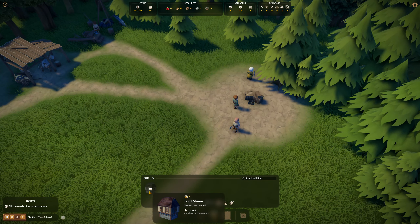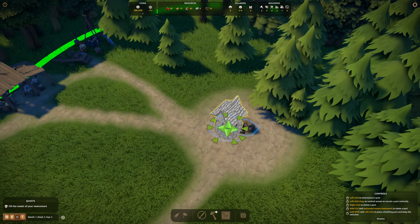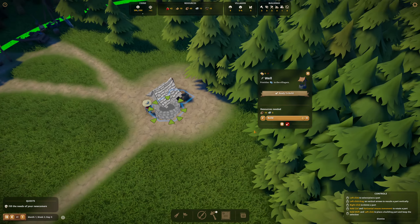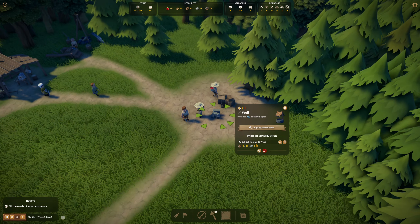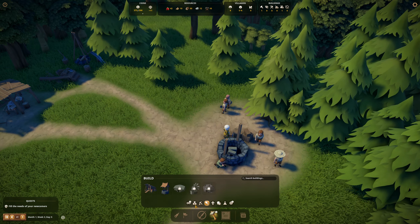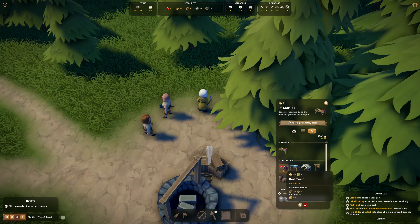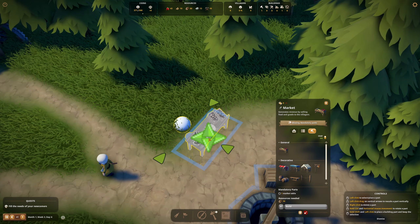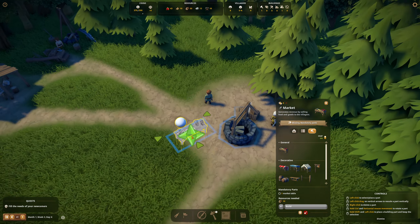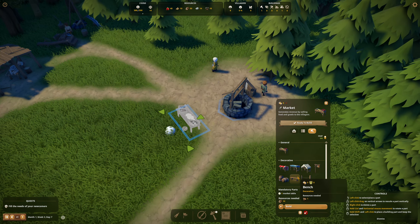Lord Manor is looking beautiful. Here we have the well — I'm going to have it very close, maybe right next to the village center. That costs a little bit of logs and stone. We don't need a sawmill yet, so we're going to wait on that. A market we're going to set up over here — I'll drop this one in the middle. A food stall requires only wood, so that should be really easy to do. These little white spots are where our workers will be standing to sell food. We're going to go very basic for now, nothing decorative.